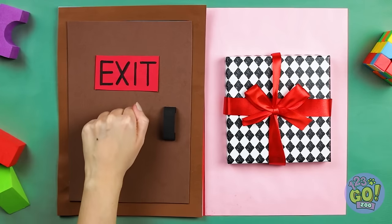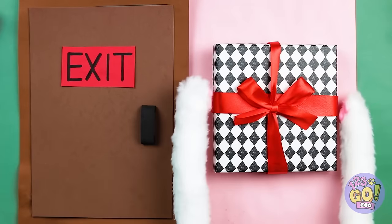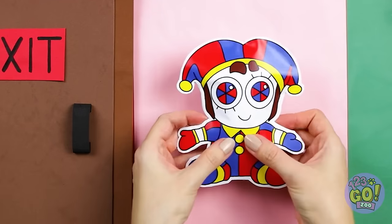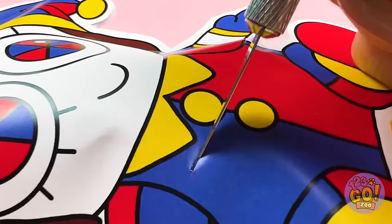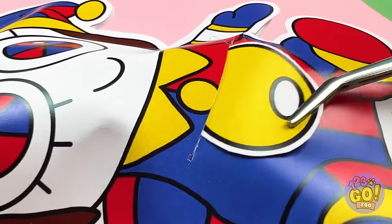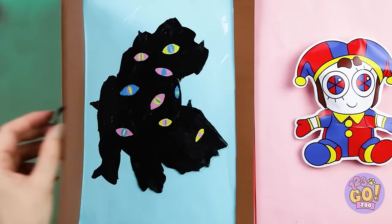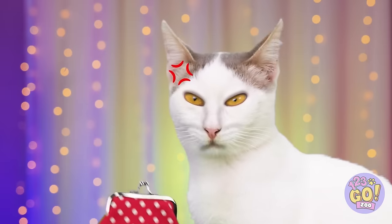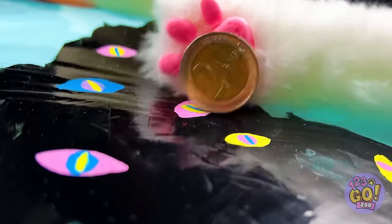Look, there's a door! It's locked. And a gift! Palm knee! She's got something for you. It's a key! Now we can open the door. Guess there was a reason it was locked. But this kitty's got cat scratch fever.